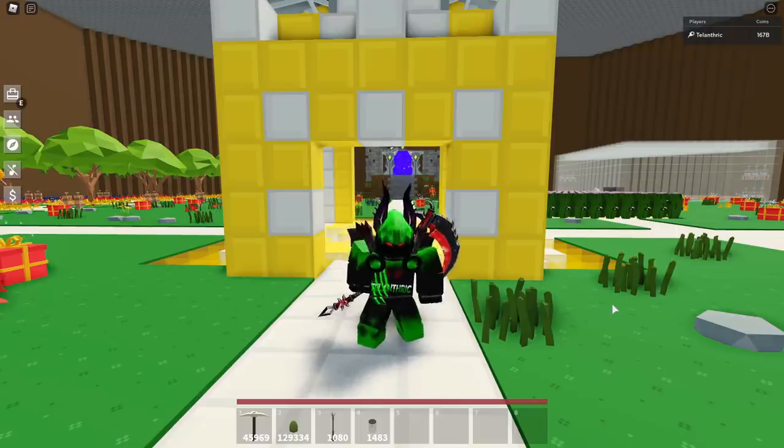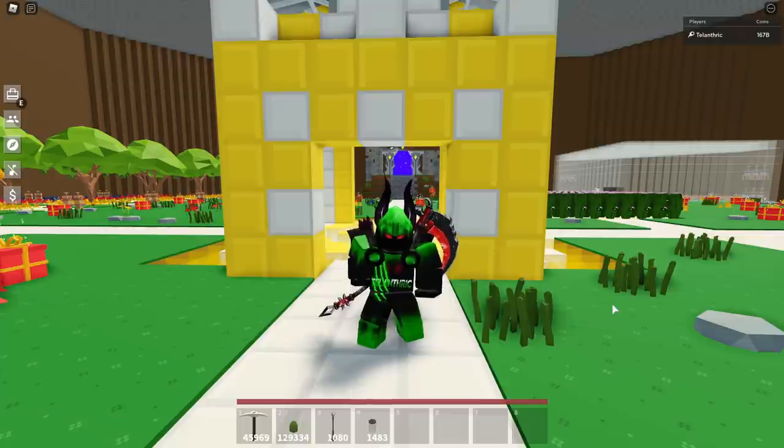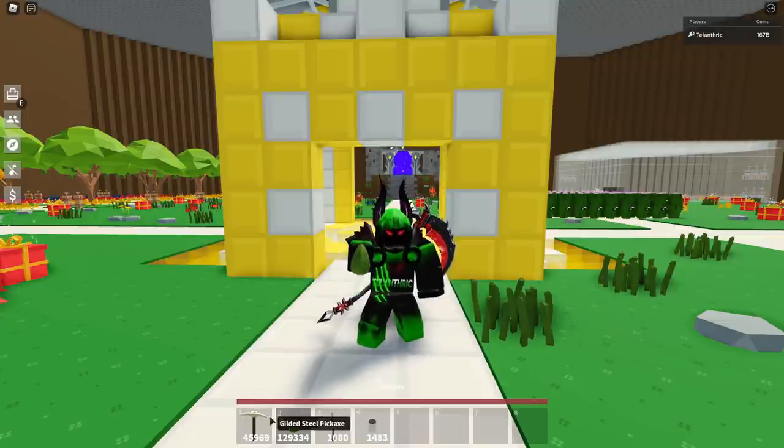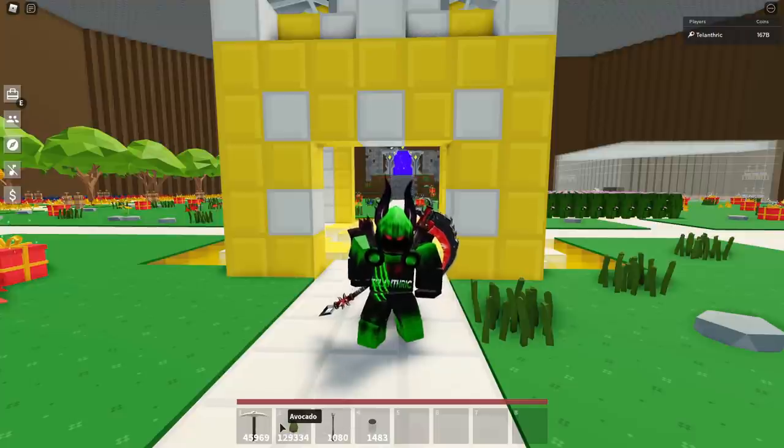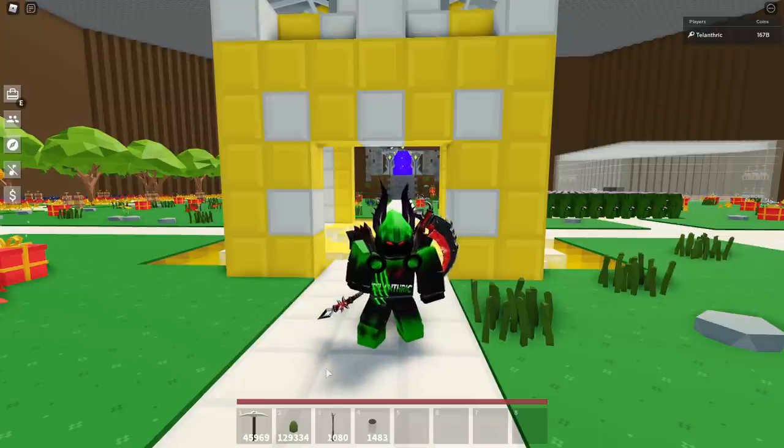After you do that, you want to unequip the item that you equipped if it didn't work. So if I try to equip the pickaxe and Avocado at the same time and it didn't work, I'd want to unequip the Avocado so that nothing is equipped. Because if something is equipped, it's just gonna unequip it whenever you press both of the buttons, and it's not really gonna work.